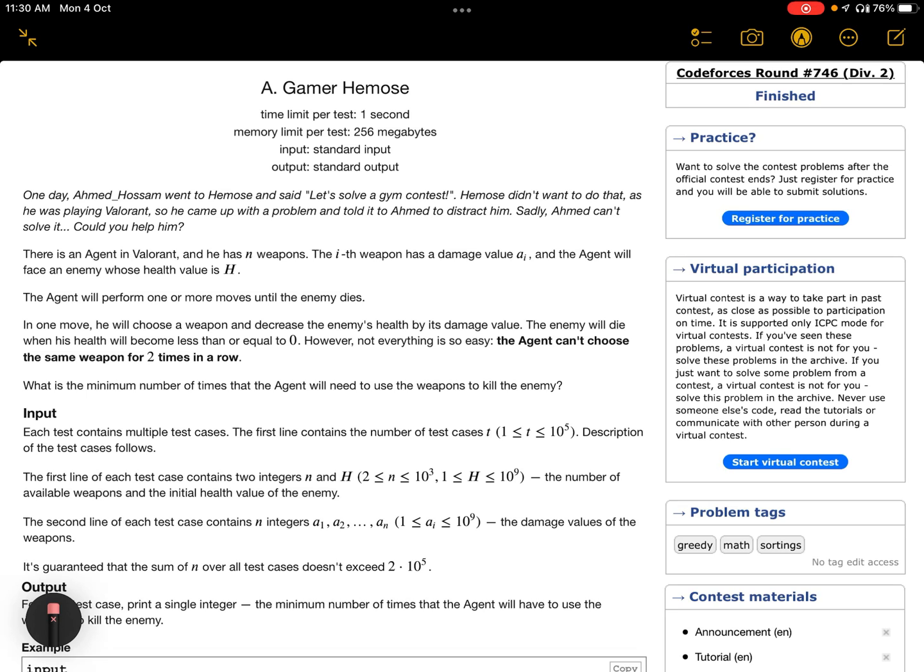The problem starts with a storyline which you can safely ignore. The main question states that there is an agent in Valorant who has n weapons. The i-th weapon has a damage value of a_i. The agent will face an enemy with a health value h, and will perform one or more moves until the enemy dies. In one move, he will choose a weapon and decrease the enemy's health value by its damage value.